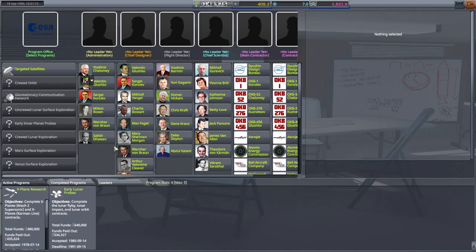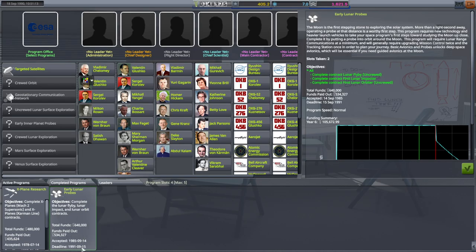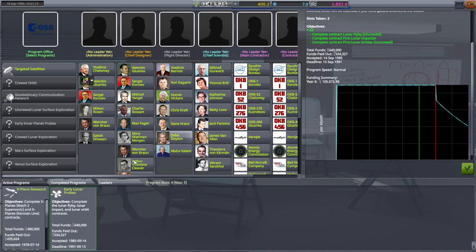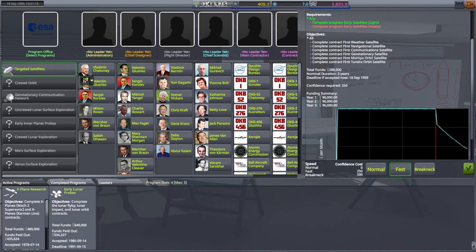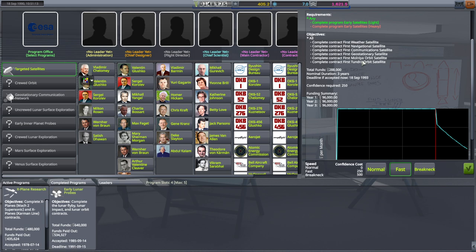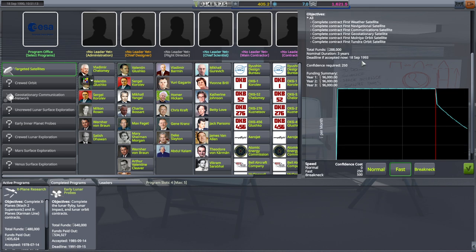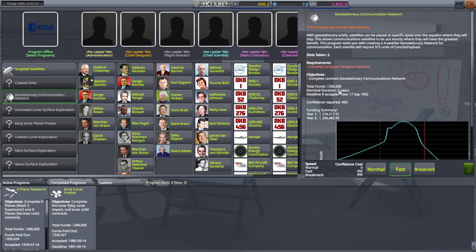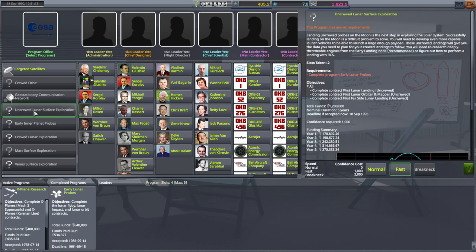The deadline for this is September of 1991 so we've got about a year. We've completed both of the main ones, so maybe I should pick up the targeted satellites contracts just for the extra slot and money — surely our rockets now will be good enough to do these things. We can even go fast. Geostationary communication network is requiring it, and an uncrewed lunar surface exploration is something I want to do too.